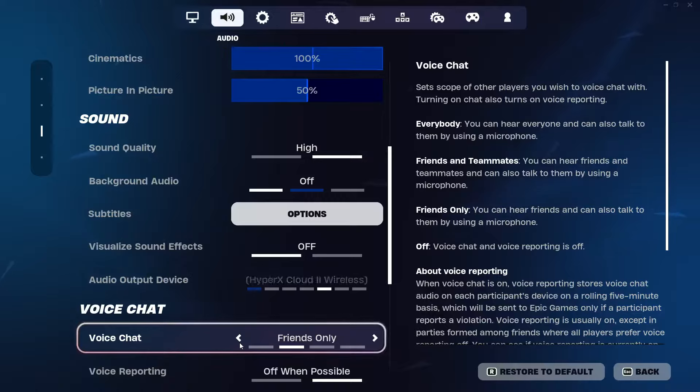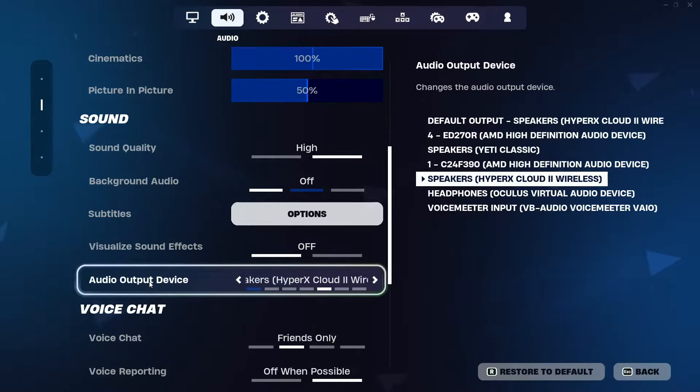Then go to Sound and find where it says Audio Output Device. Make sure this is set to your headphones. As you can see, I have mine set to my HyperX Cloud 2 wireless headphones. If you unplug your headset for any reason, Epic can change this setting, so go back into Audio settings and scroll down to Sound to check the Audio Output Device.